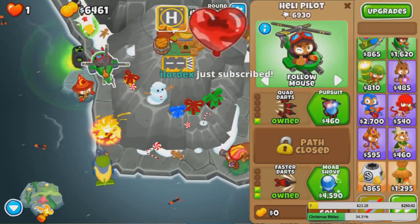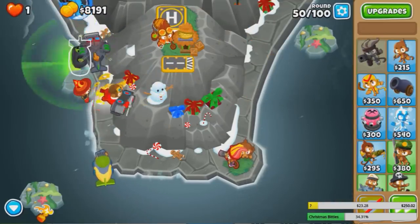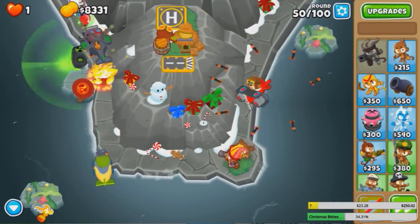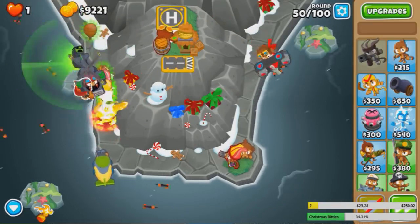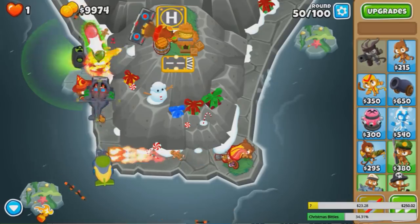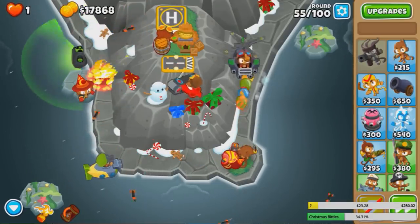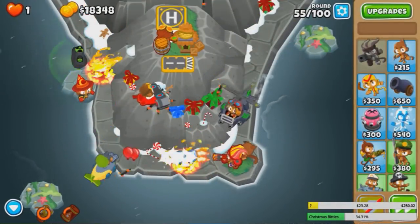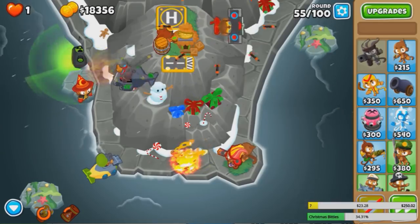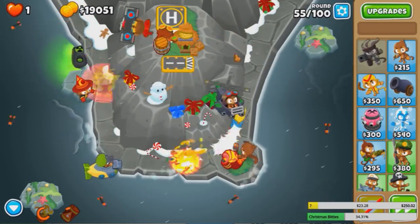Let me get a Moab Shove too — 1-0-3 — before we get a Spectre. This is where Shove is useful: you can just shove the Moab all the way to the front, and then once it pops into the SRAMs, Wall of Fire will clean it up — gobble it up like people gobble up Thanksgiving dinner. Holy crap, that was close. Wall of Fire kind of failed me that time, but that's okay — we technically got 2 Firewalls to save our ass.